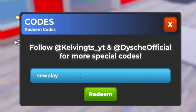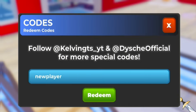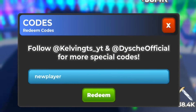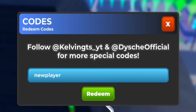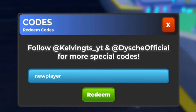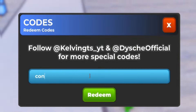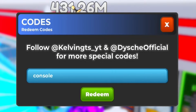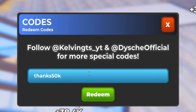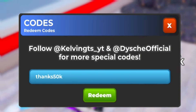Next redeem New Player — N-E-W-P-L-A-Y-E-R. Make sure you stick around to the end of the video so you don't miss the new update codes or the giveaway. Then redeem Console — C-O-N-S-O-L-E — that gives you some gems and an hour of training boost. After that, redeem Thanks 50K — T-H-N-K-S-5-0-K — which gives you reward tokens and training boost.